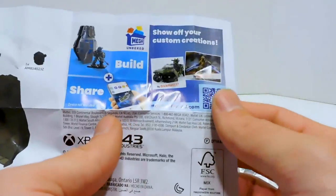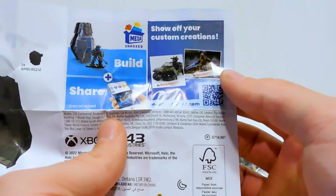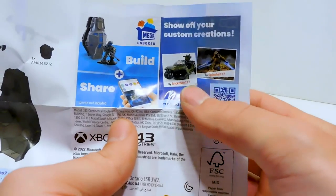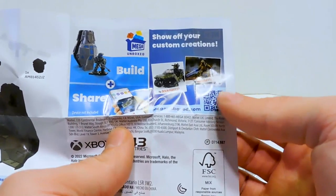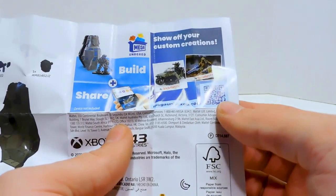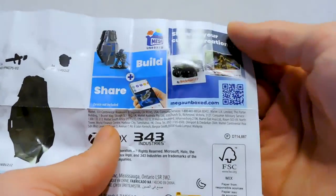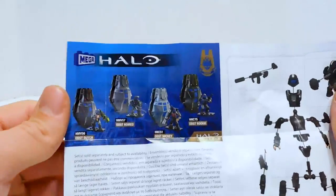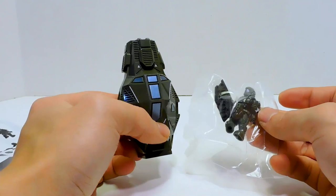Oh my gosh — Brickman117 has made it onto official Mega instructions. Wow, congratulations, that is awesome. Spiteful117 is on there too — Series 5 Arbiter. Both are really great choices. That is so cool. There's the rest of the pods and how to put Rookie together. Let me get Rookie out of here and we'll take a closer look.